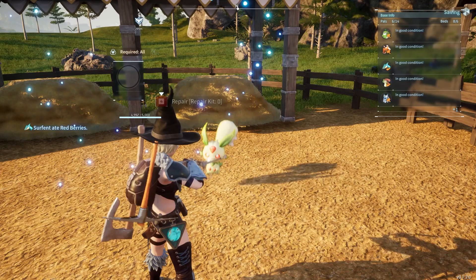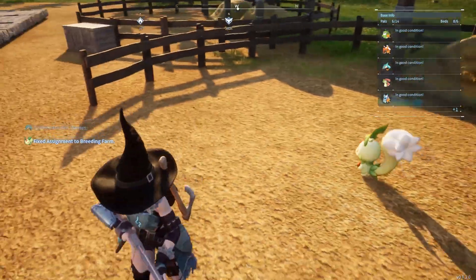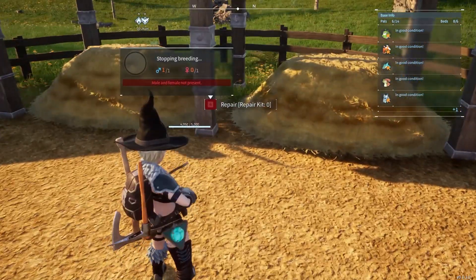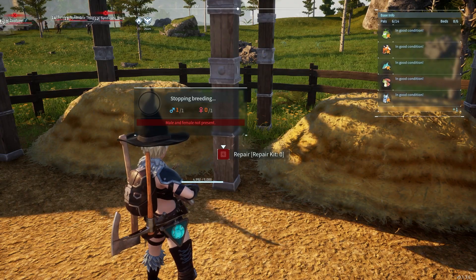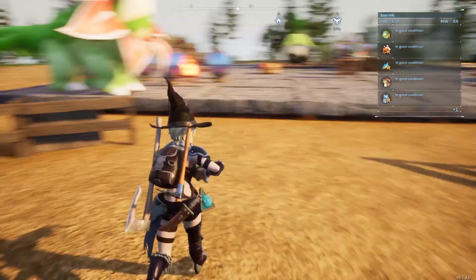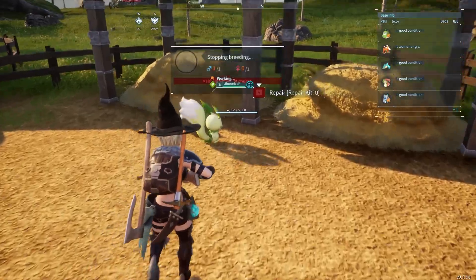Then press F again to throw them into the breeding farm. As you can see in the bottom-left corner it says 'fix assignment to breeding farm.' The Lifmunk will roam around, and if you walk close to the center it says male and female are not present. Once you place both a male and female they'll start breeding — but you also need cake to actually produce eggs.